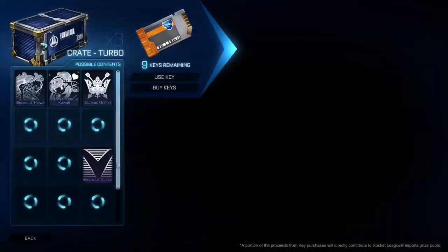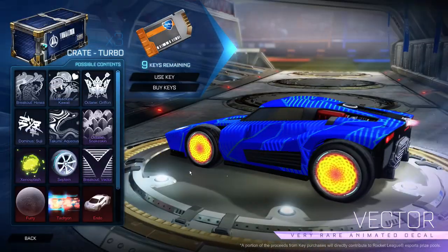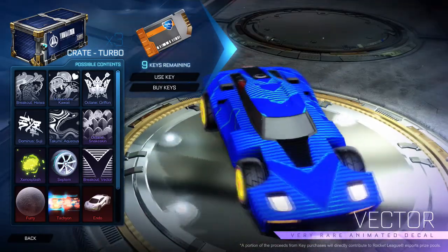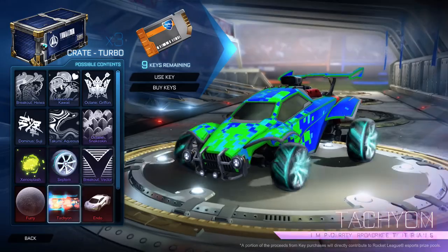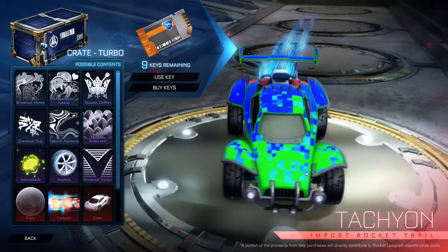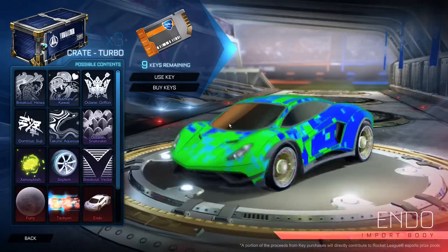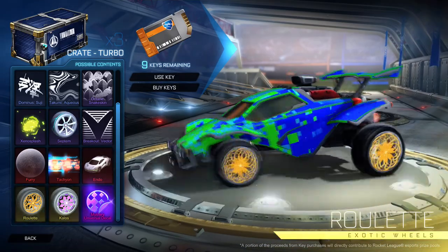Now we're moving into the Turbo Crates. Breakout Vector — this skin is probably the coolest very-rare animated decal, and I really want it on the Octane, even though it won't matter now that I have mystery decals. The Endo is goals — I would love to have the Endo. Roulette blows my mind, and so does Kalos.